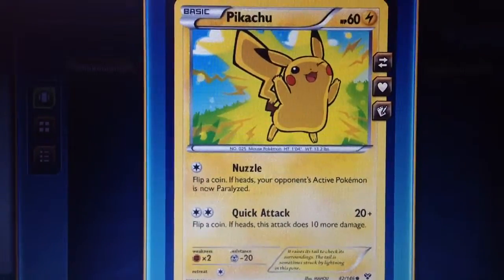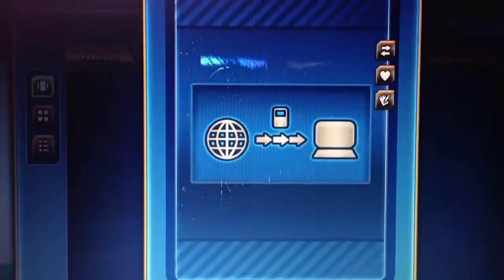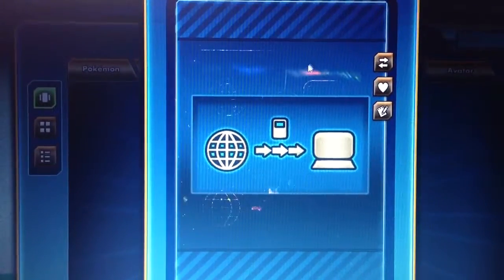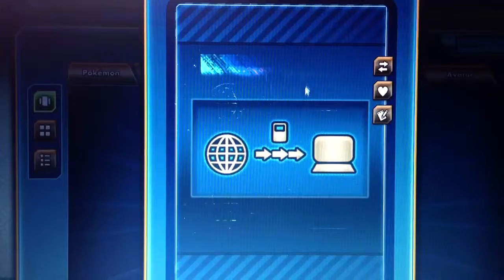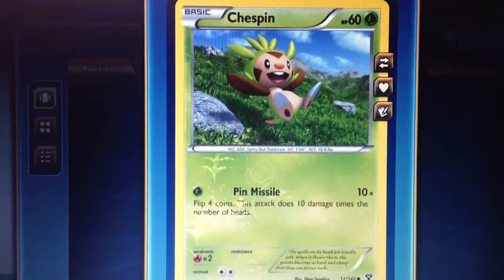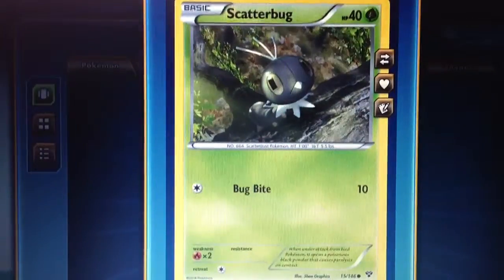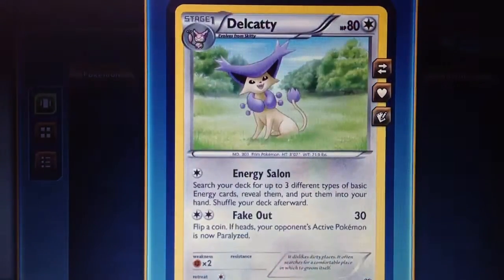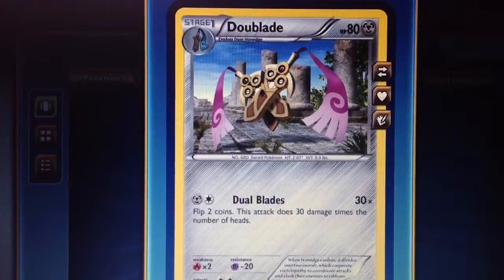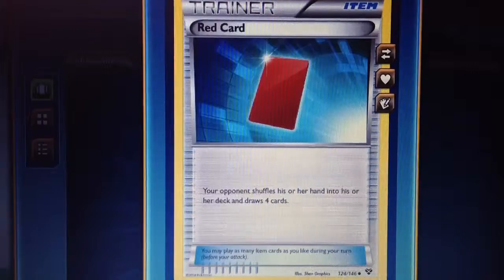Alright, next pack! In pack number two we have Bidoof — oh look, it's a reverse. We've got Chespin reverse, Sandile, Scatterbug, Staryu, Delcatty, Doublade, and Dugtrio is the rare and the red card.